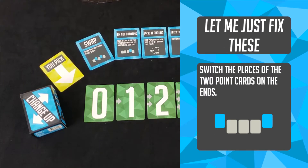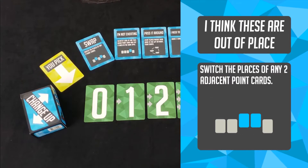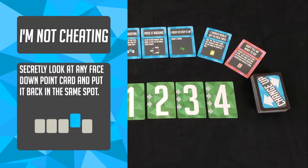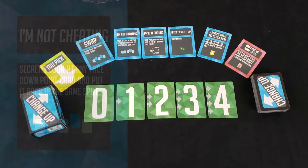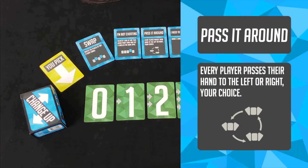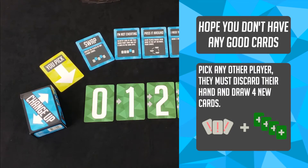Change Up is played over the course of three rounds. Your goal, of course, at the end of three rounds is to have the most points. The point row is laid out from 0 to 4 at the beginning of each of those rounds, and those cards will be flipped over in order to hide their values. The goal of Change Up is to manipulate the point row and to manipulate who picks first, in order for you to remember where the highest point value card is and make sure that you get the chance to take it.